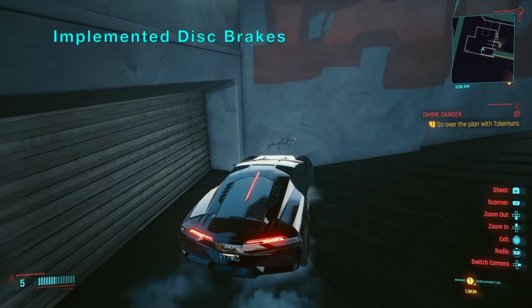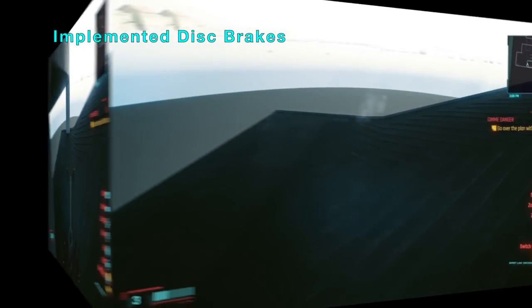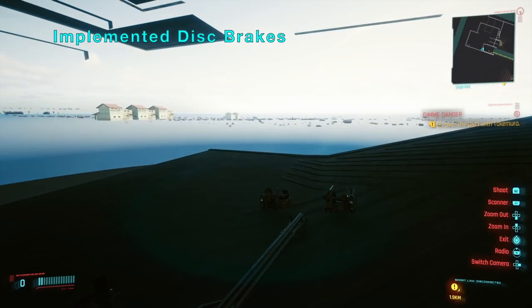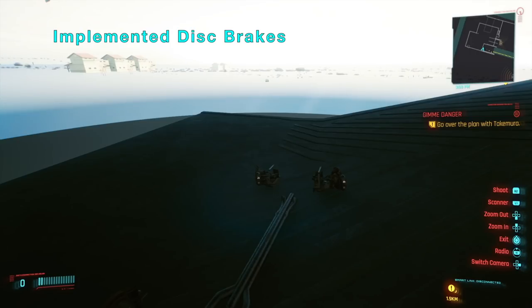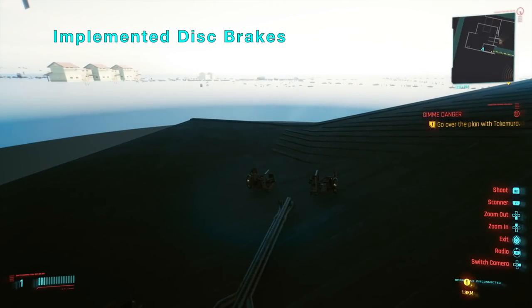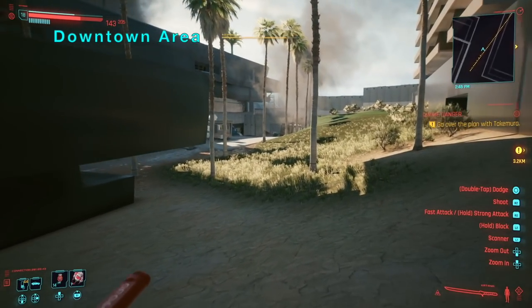The second is the details in the Calaburn car and many other cars in Cyberpunk 2077. If you park the car at certain angles near certain buildings, you can manipulate the camera angle and see the inside of the wheels — all the little details, the insane little details that CD Project Red put in: the disc brakes and the hydraulics. I thought this was interesting because a lot of these you don't normally see but were actually implemented.